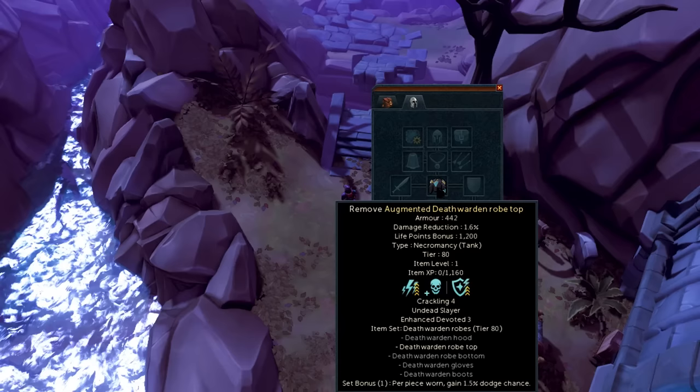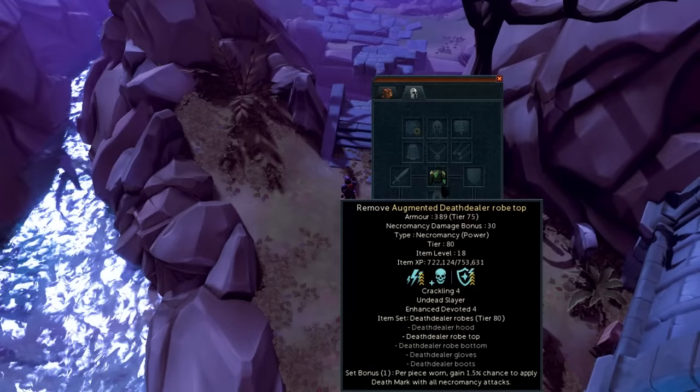The necromancy tank armor set beyond tier 70 has a similar damage-reduction effect, but I would personally use the power armor set for the chance to apply Deathmark to enemies, which executes them if they drop below 20% life points — incredibly useful for Jad, Haraken, and even TzKal-Zuk at the end of the fight.